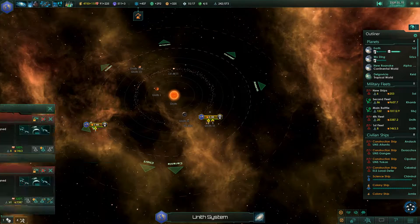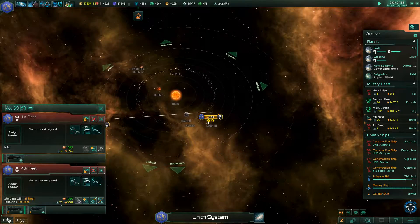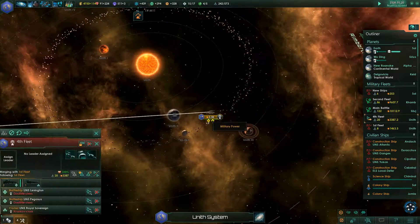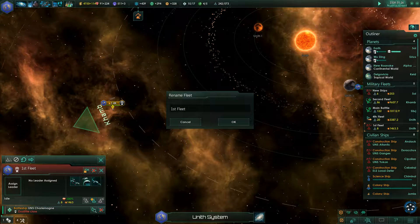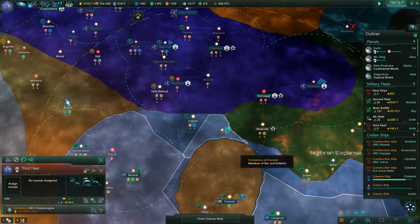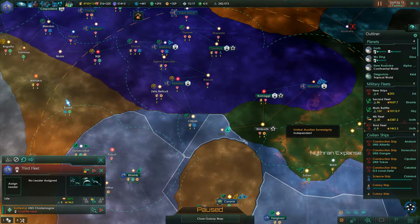I've got two fleets in this system here which I really want to merge — merging with first fleet. Let's rename this one: it's not first fleet, this is third fleet. Given the time we've spent on this particular Let's Play, I'd like to just call it the end of the day. Let's pause the game, and thank you very much for joining us. Hopefully I'll see you on the next one. Please leave any comments or likes down below. Thank you.